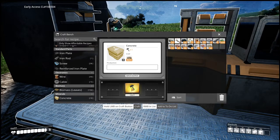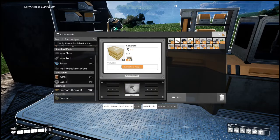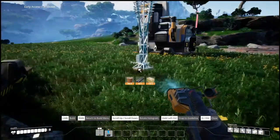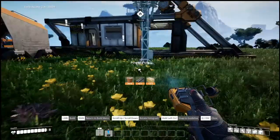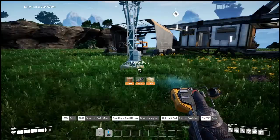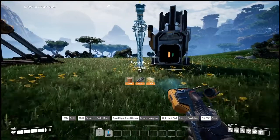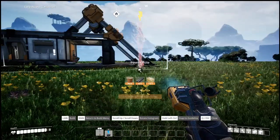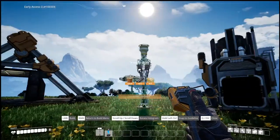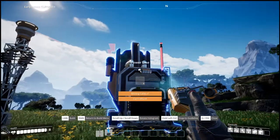We need concrete to get the power pole. I think we have enough limestone to make concrete now — three per. Let's make a bunch of concrete, as many as we can. Now we have wire, we have everything we need. Where do we put this? It's good there — or does it need to be closer? I don't know how this works. Let's see how it goes there. Is this the wires? Power that to there?